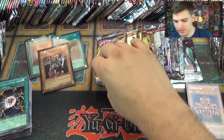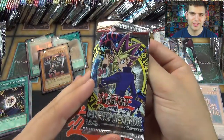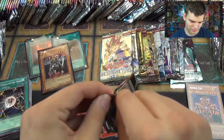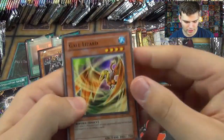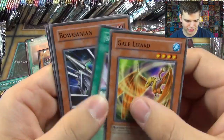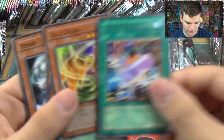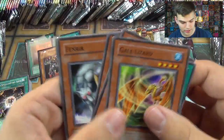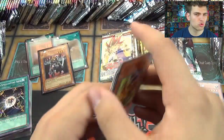So we've got three foils, let's go for six — we're about halfway through. Now Invasion of Chaos: Gale Lizard, Smashing Ground, Boghanian, Stealth Bird, Ultra Evolution Pill, Fenrir, Torpedo Fish, Tower of Babel, and Chaos Greed.